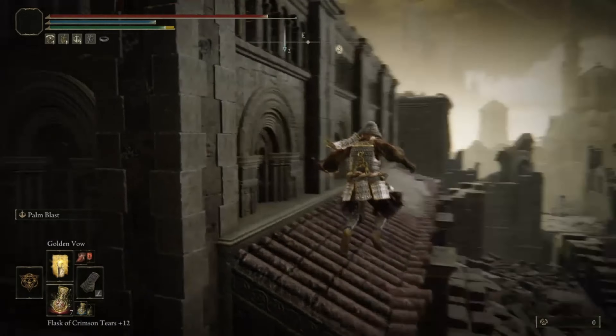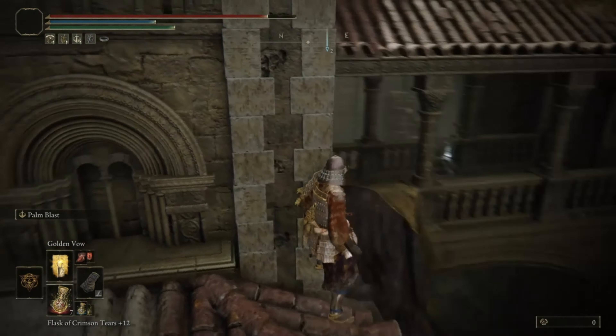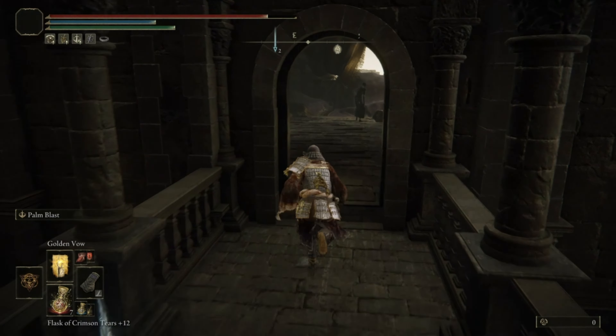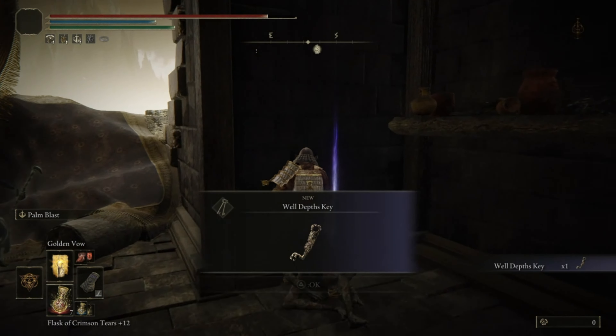Turn right and continue the journey along the sunshade. Jump across to the balcony and go inside the room on the right. The item can be looted from the corpse inside it.